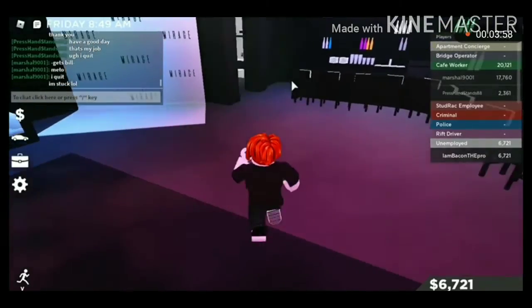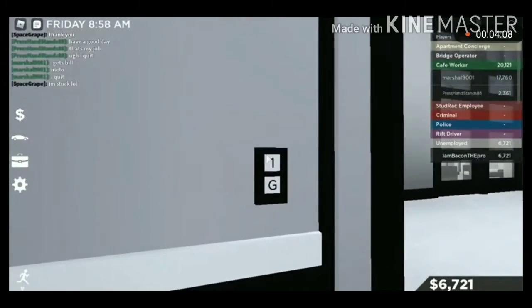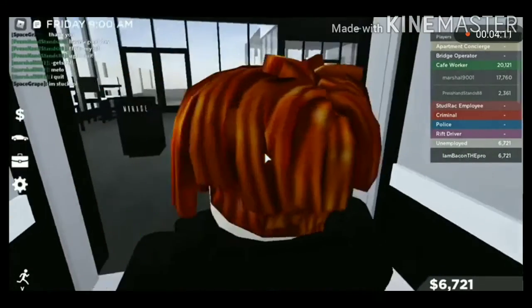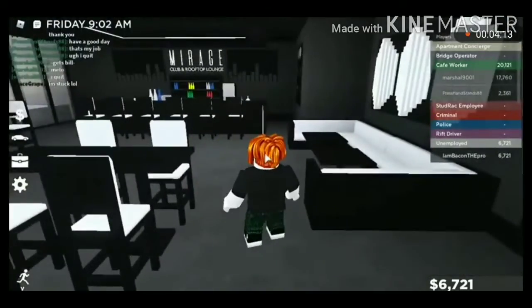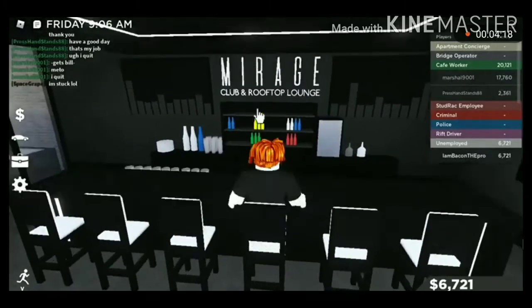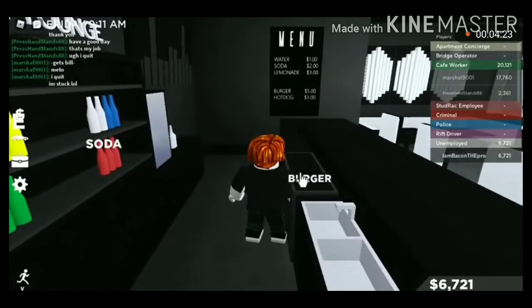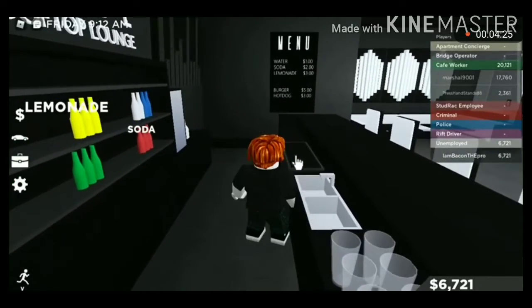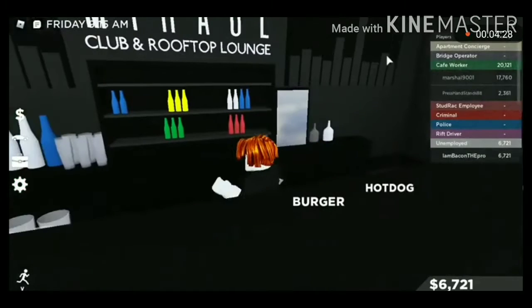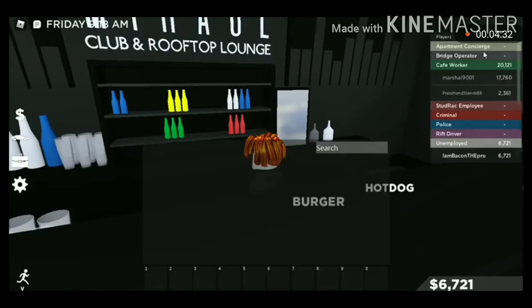Okay, that was enough dancing for 0.2 seconds. Now let me take the lift — do these lifts actually work? First floor — they actually work! They literally work, that's so good. I like this place. The lift works, it's actually pretty good. I'm not sure if those drinks can still be picked up — let me check my inventory.